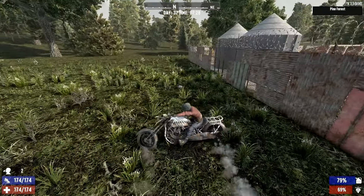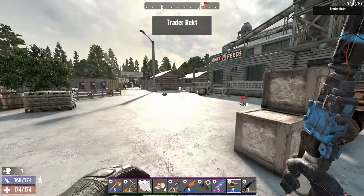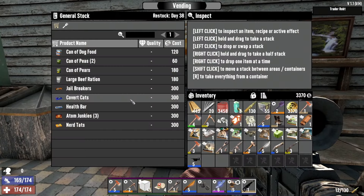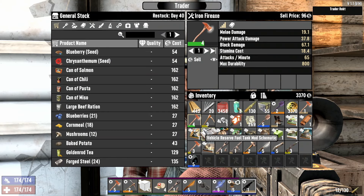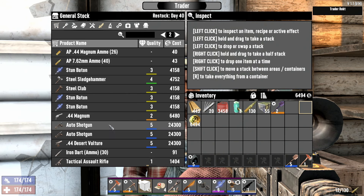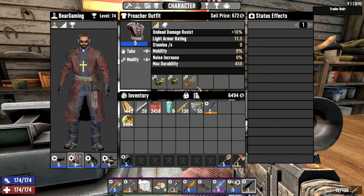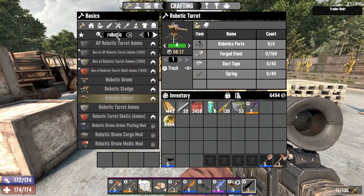We've arrived at wreck number two. If you want me to make a more in-depth guide video on heat mechanics, leave a comment below. This trader doesn't have anything useful either — a couple of auto shotguns, a junk magnum, another vulture — everything we've sold to him. The only thing we really want is a sniper rifle and I can make a better one anyway.